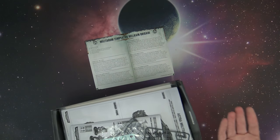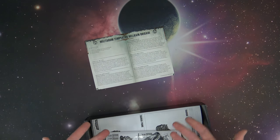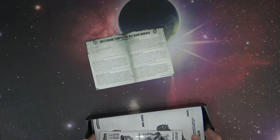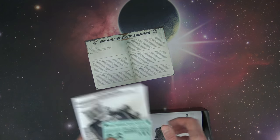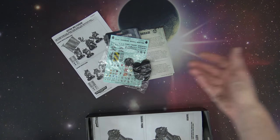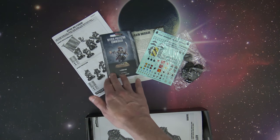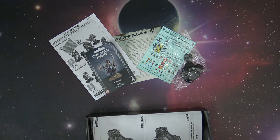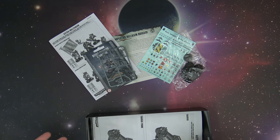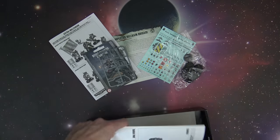You don't get the Command, you don't get the Commissar, you don't get the Taurox back — technically a transport is not an upgrade for a squad — but if you give them Hotshot Lasguns or something like that, you would get those back. It comes with all the accoutrements you'd expect: bases, instructions, decals. This booklet is actually just instructions for how to put the Commissar together — remember he also comes in Clampack form — and then the instructions for the Taurox. Pretty much everything you come to expect from a normal Games Workshop kit.